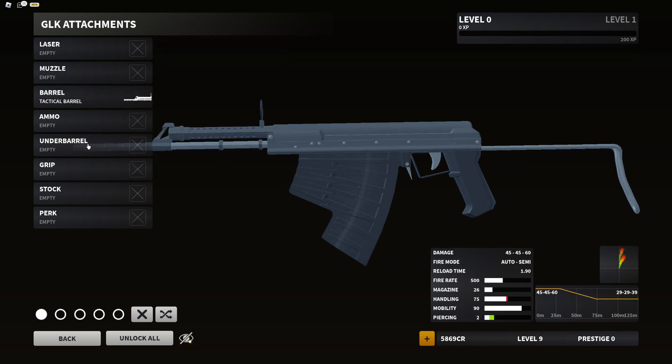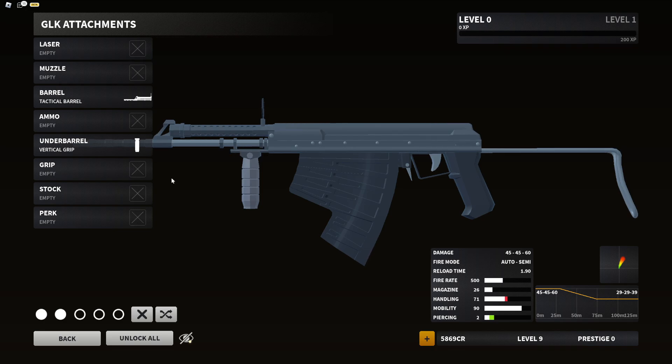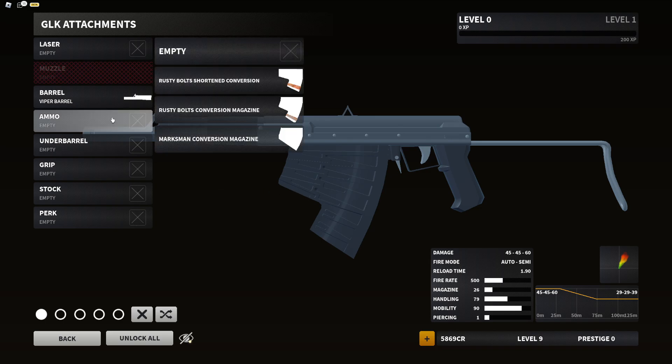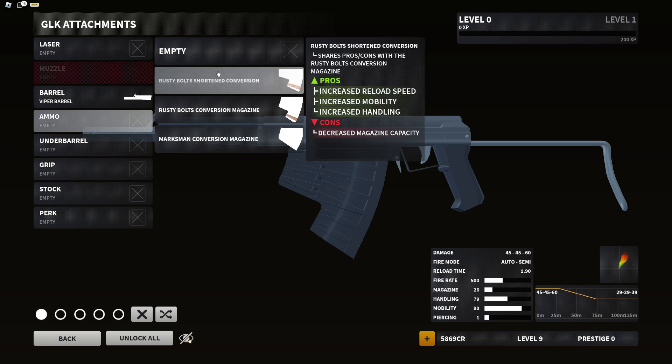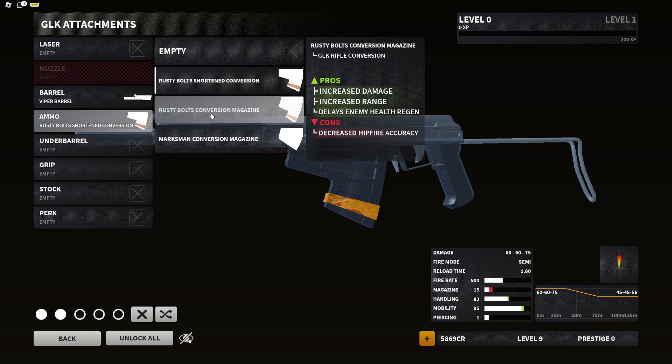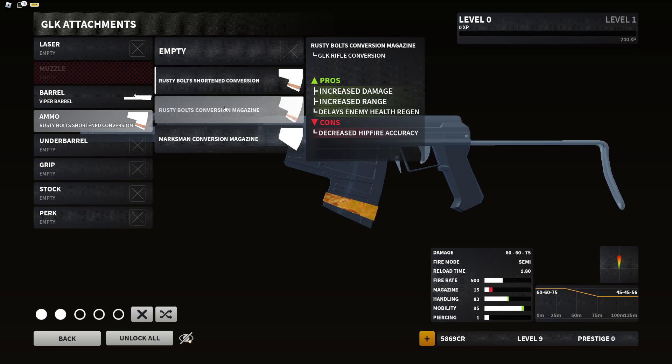You will be able to equip under-barrel grips on these — if you put a grip on, it'll add a little attachment. I'll show that for anyone interested in how grips work on this. Next up is our ammo conversions. First, the rusty bolt shortened conversion: pros — increased reload speed, mobility, and handling; cons — decreased magazine capacity.